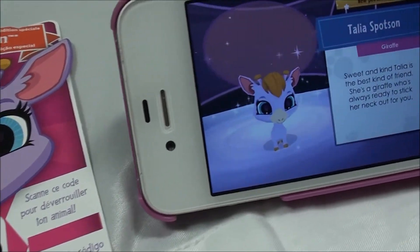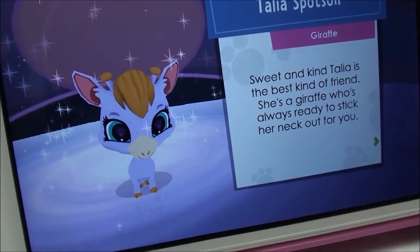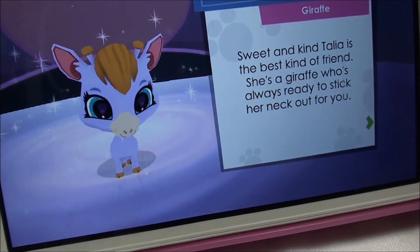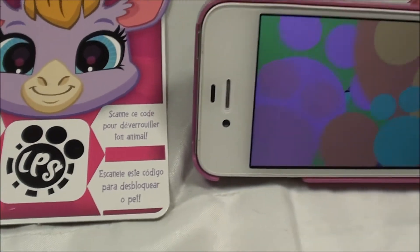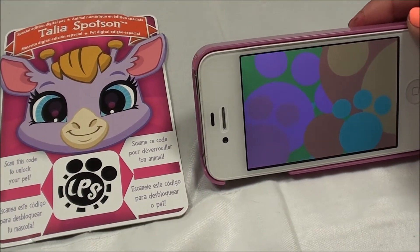So here's Talia, and it says she's a giraffe. Sweet and kind, Talia is the best kind of friend. She's a giraffe who's always ready to stick her neck out for you. Let's see if it does anything else.